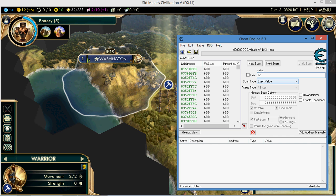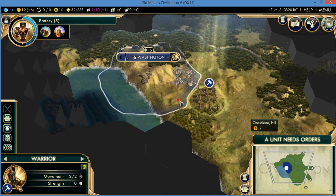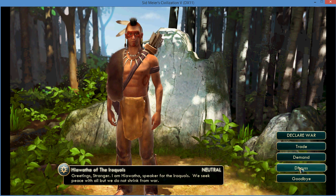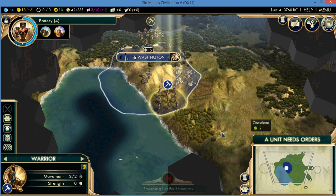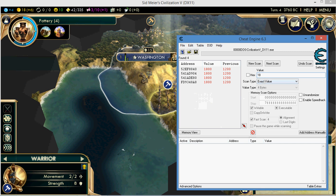All right, so I'm just going to click next turn. Now I have 12 — put two zeros on the end. I'm just going to do it one more time. Now I have 18, so I'm going to add two zeros to it.